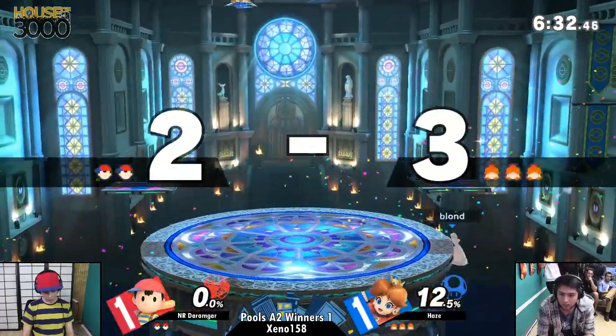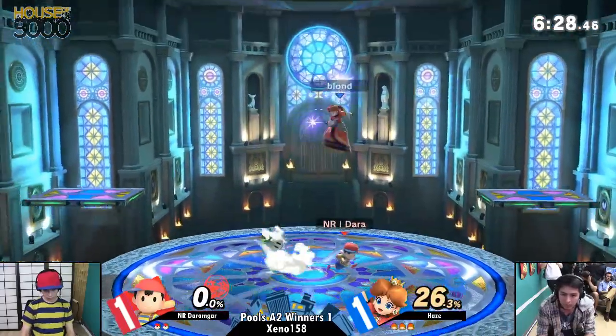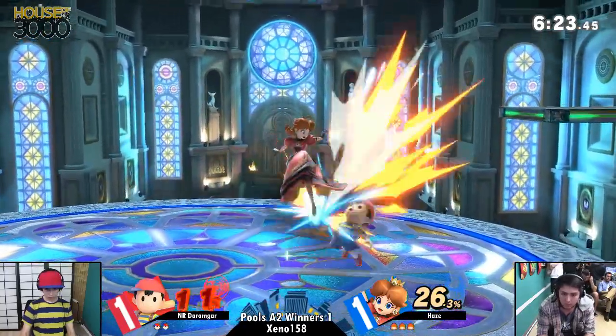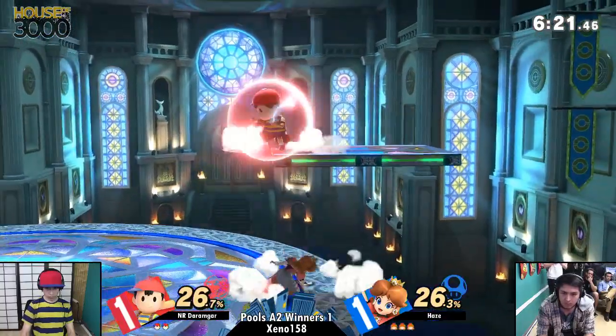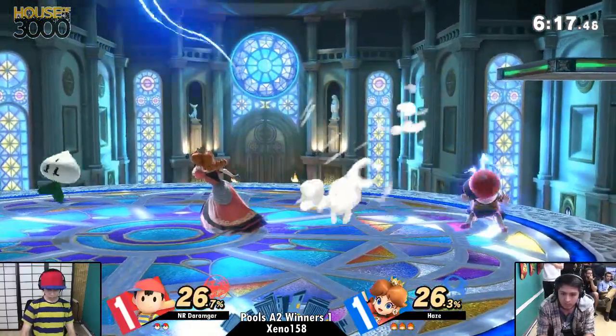Nice! That's what I'm talking about! The counterpick. This ended up not being the kind of edgeguard I was saying, but deep fair edgeguarding this character — do not give him room to breathe off the stage. Do not let him get his mix. And now Darmonger has to find a way to bring this back.